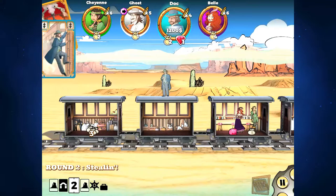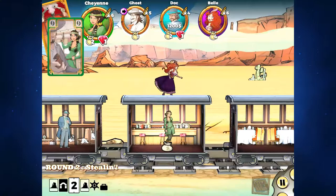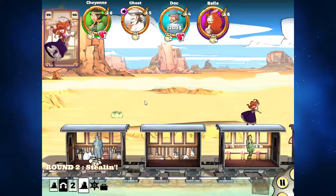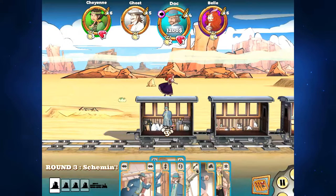Looking to worsen your opponents' hand management is a great move. Ghost ends up taking two bullet cards - one from the sheriff and one from me. I'm heading back downstairs where I'm a little more sheltered from gunfire. I really do not like taking bullet cards in this game. I like having workable cards at any given stage. I've got a bit of time to run away from Cheyenne and do some looting.